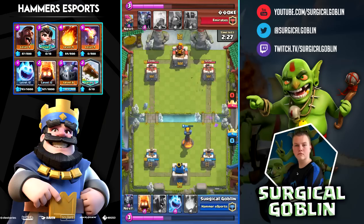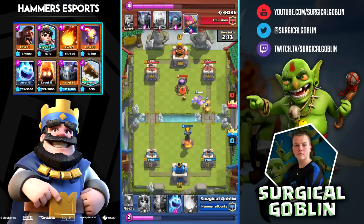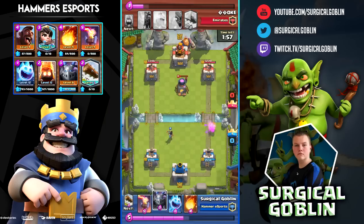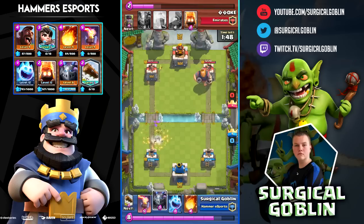I put my Inferno to defend his Royal Giant and Log his Fire Spirits. He didn't have enough elixir for Lightning on my Inferno, so my Inferno just roasts his Royal Giant. I know he just Logged my Princess on the left, so I go with Hog Rider, Ice Spirit, Fire Spirits. He puts down Furnace and Archers, so I put my Princess on the left to shoot the Archers and also hit the Fire Spirits — I know I cycled fast enough that his Log won't be back.